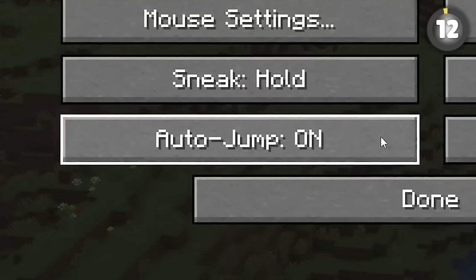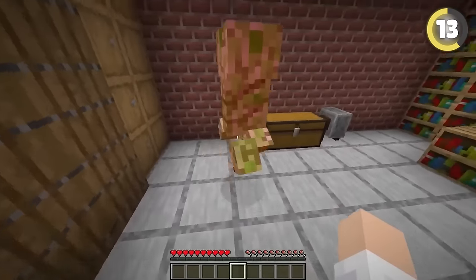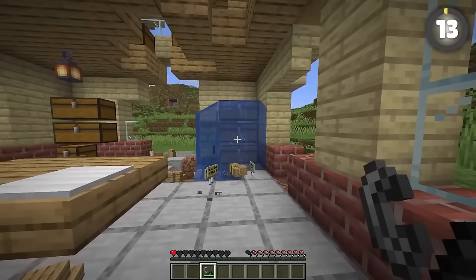You can go upstairs much faster if you've got auto-jump enabled — finally, maybe a reason to use this. Every Minecraft player's worst nightmare is having a creeper sneak into their base and blow up everything. But to make this a little less disastrous, you can waterlog your chest to make them blast-resistant.